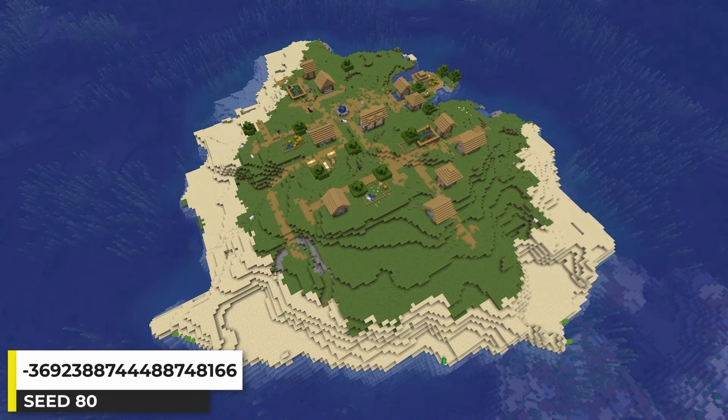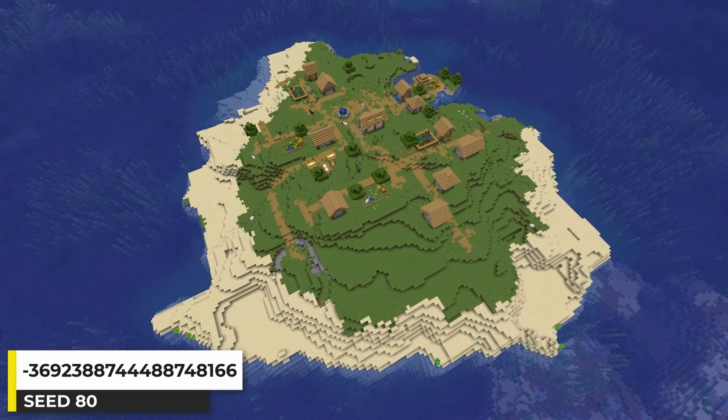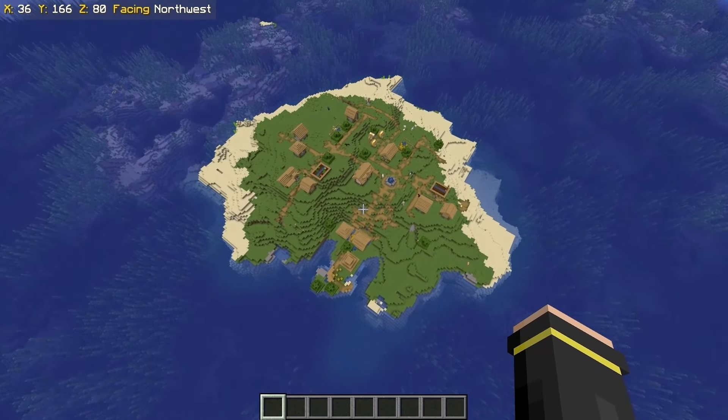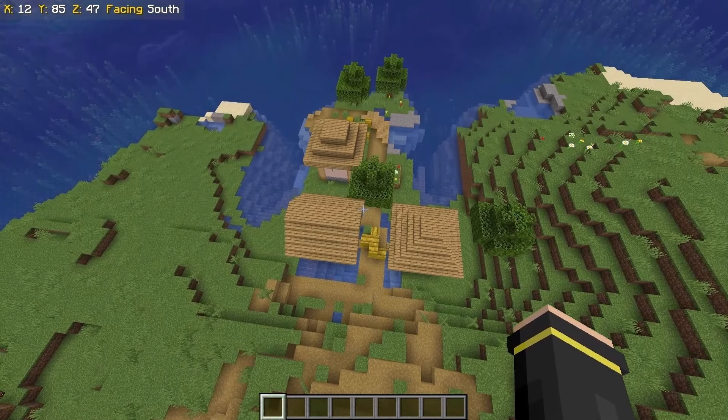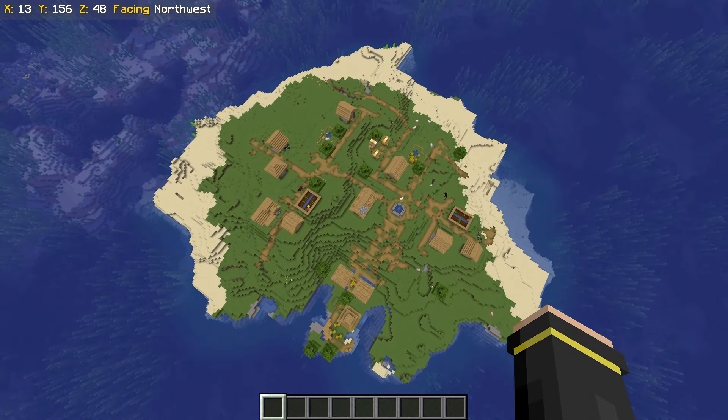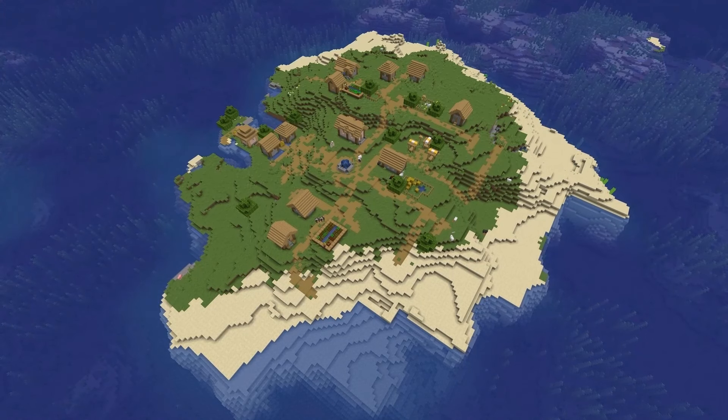I show ocean villages so often that I forget to show a classic island village seed. So that's what this is — a plains and beach island with a village on it. Only a small portion of the village goes into the ocean; most of it just generates right on the plains biome. Just an island village seed.